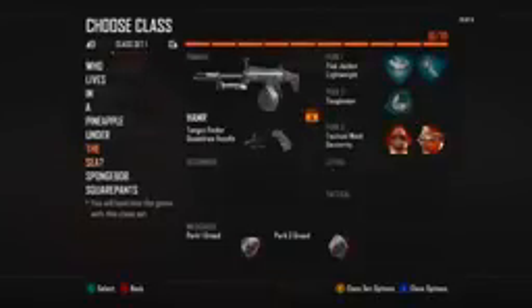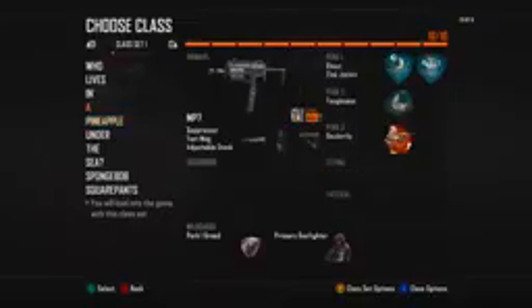When I say sets I don't mean slots — if you go to create-a-class, you'll see your ten slots or however many you have depending on if you've unlocked any, but then you'll also get these extra sets. Right now I have a hundred class slots available, which is crazy — I'll never use them all. But when you join a game, you only get to choose from whatever class you select, so you don't have access to all hundred classes in the middle of a game.